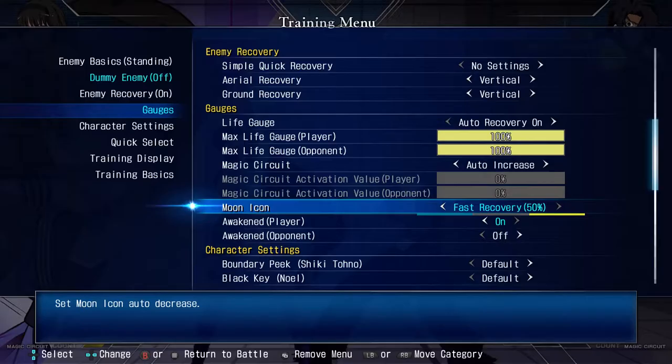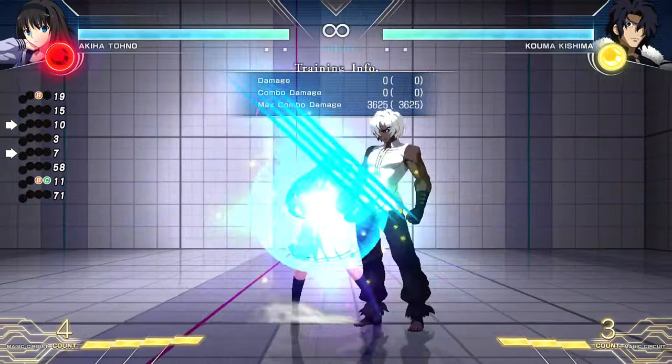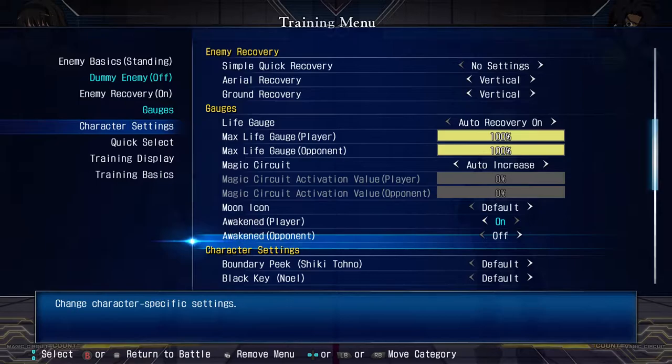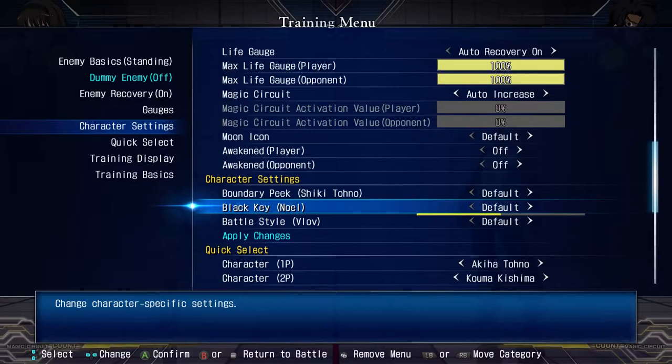Moon icon is your Moon Gauge. Fast recovery means the Moon Gauge comes back really fast. Fast recovery 50% means it comes back at half that speed. Default means it takes a long time to come back — that's the best setting. Awakened player basically means you get an extra bar of meter — you can see bottom left goes from 3 to 4. You can do that for yourself and the opponent.